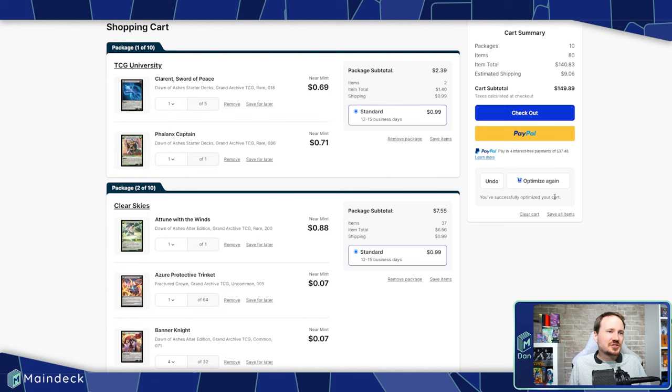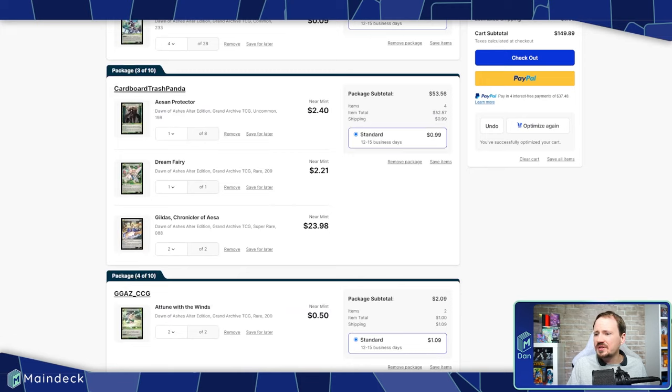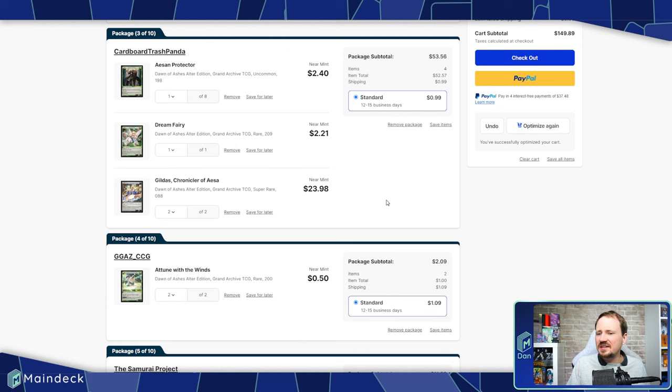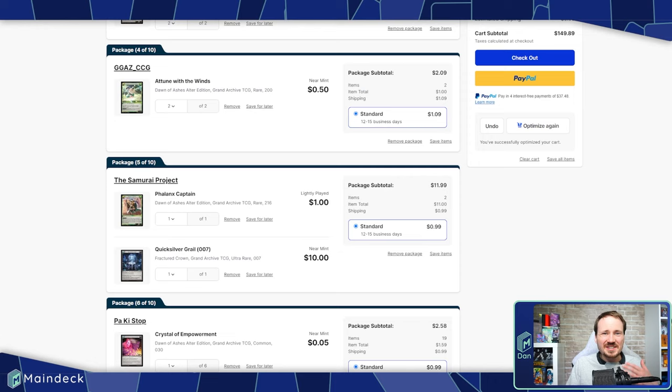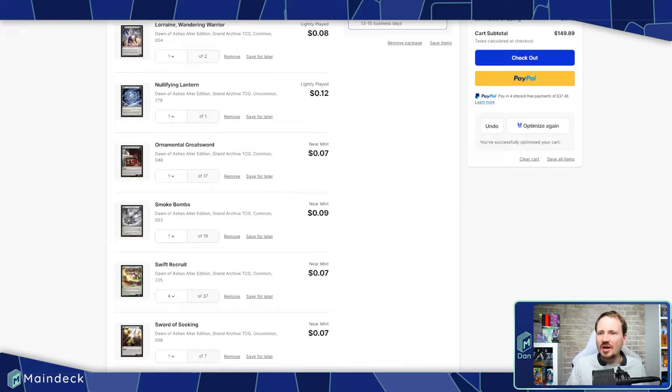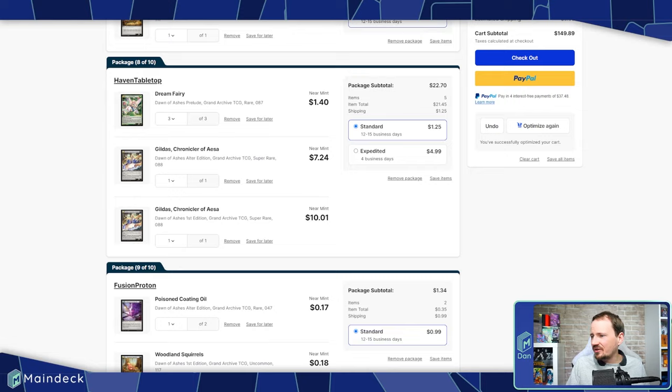A really cool thing about Grand Archive right now is that there are some fairly cost-effective deck lists that are absolute top-tier — you're not even giving anything up for a budget build. This deck clocks in at $149.89 after using the cart optimizer. The price mostly comes from the Grand Crusader Ring, the Quicksilver Amulet, and the Gildas. Gildas saw some price increases after Troop Champion Gaming's list came out, but we have some at $23, $10, and $7 in the cart.